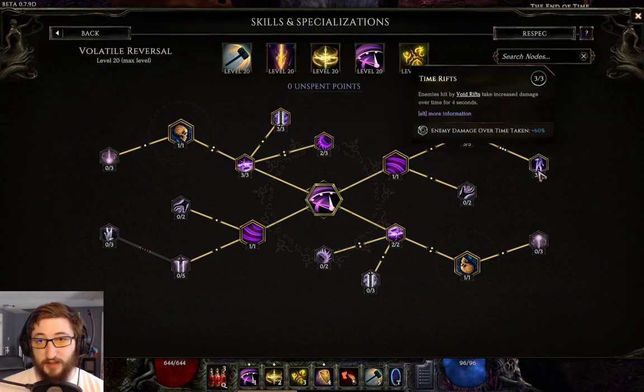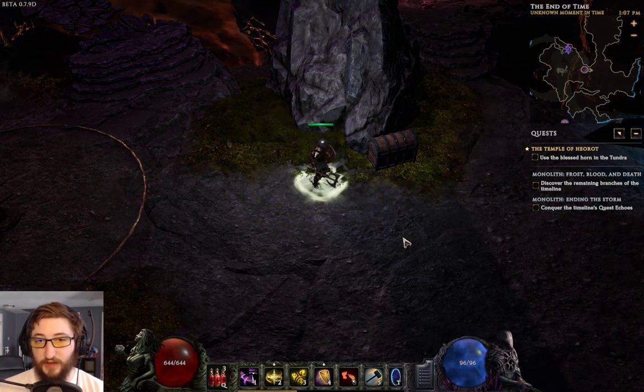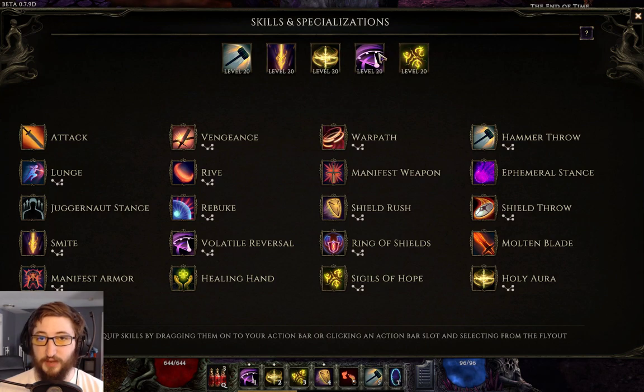This node makes enemies take 60% increased damage over time. So once you get bleed and ignite stacks on them, you want to hit them with the rift from Reversal — that's where your damage really comes from.